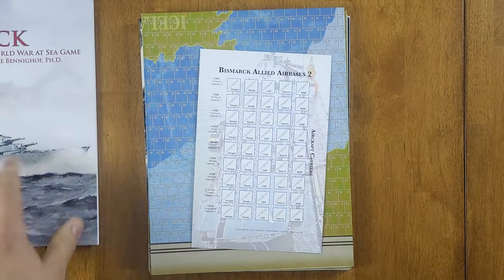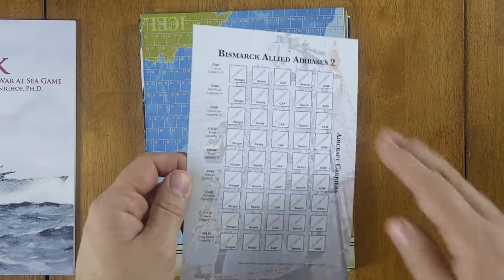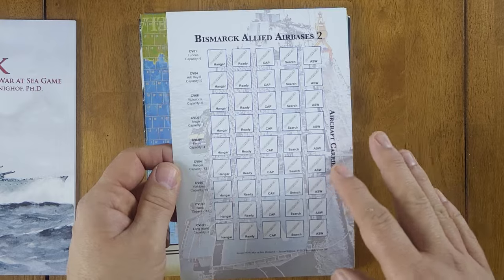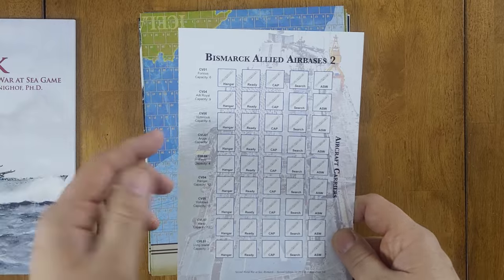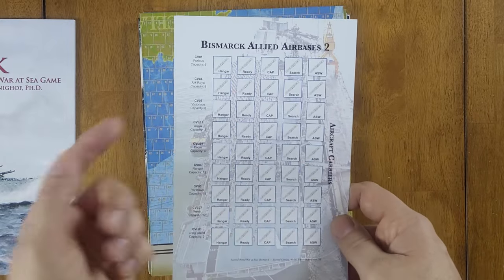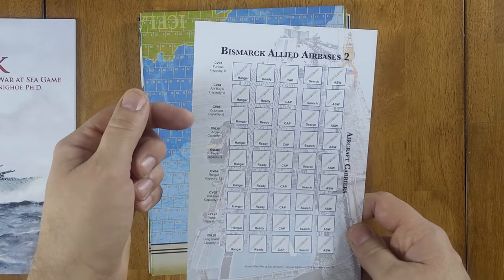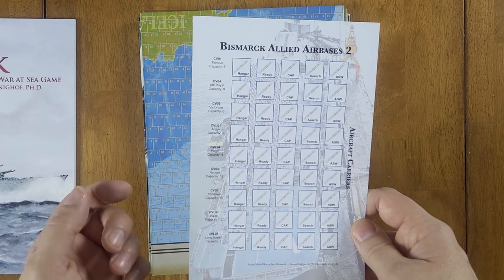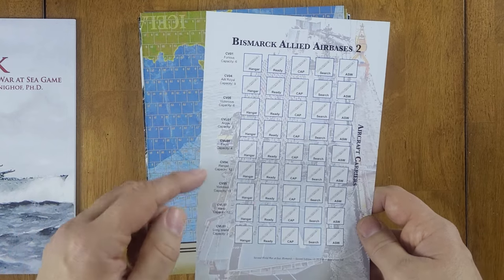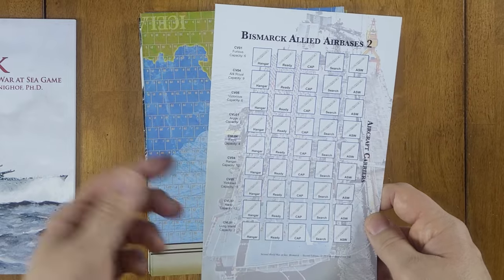You have air base cards where you put your aircraft squadrons into various categories for their mission. These are for the Allied aircraft carriers. You've got Furious, Ark Royal, Victorious, and Argus from the British side, then Ranger, Yorktown, Wasp, Long Island, and Eagle on the American side.